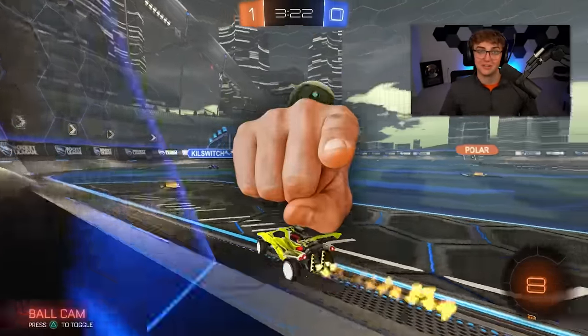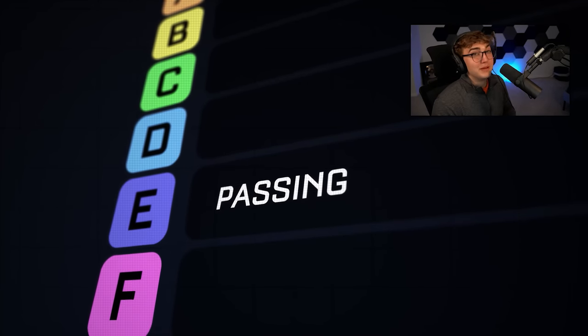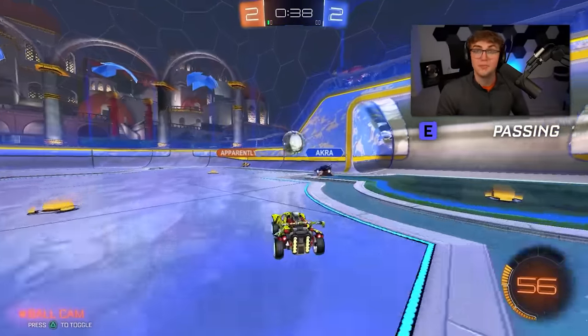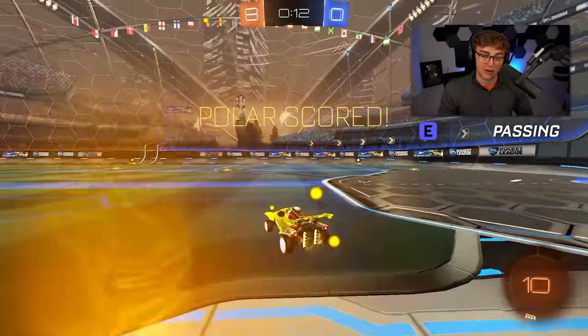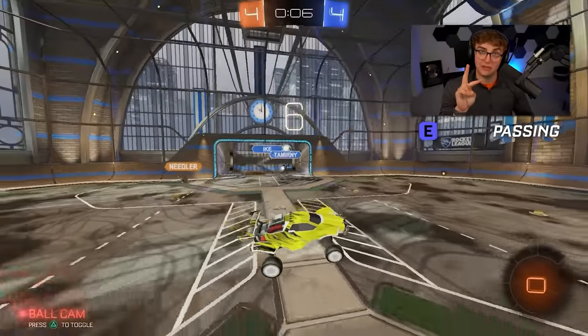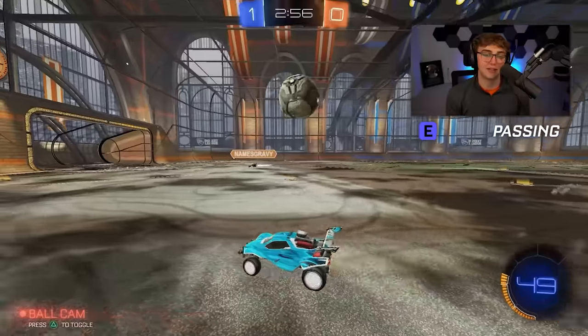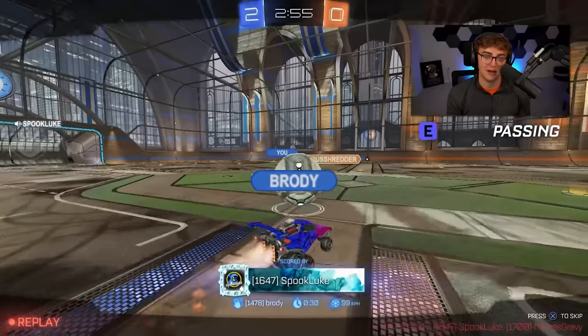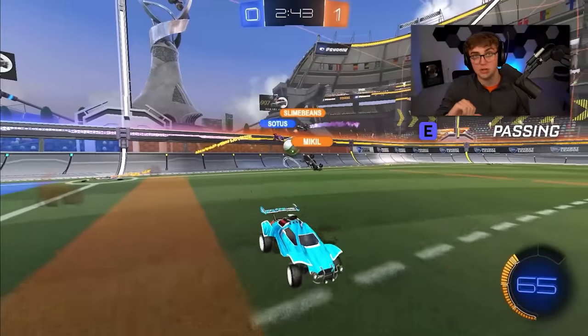Let's ban another mechanic: passing. I'm going to give you permission right now to not pass. Passing goes in E tier because while it's not too complicated in theory and super useful at high ranks, the problem is — can two average players consistently complete a pass and then shoot that pass? The average player is very inconsistent. You're relying on your average teammate to be aware of the pass, receive it, and score. For a champ 3v3 player, passing could be B tier, but for the average player, E tier.